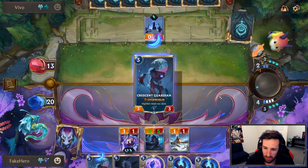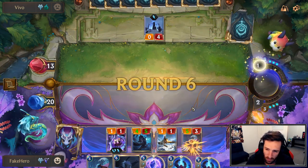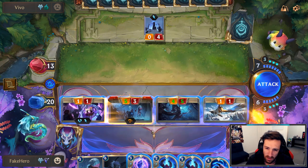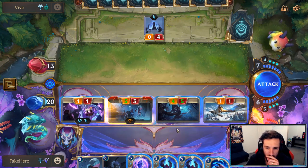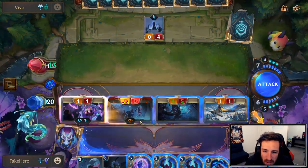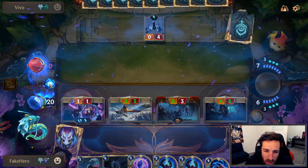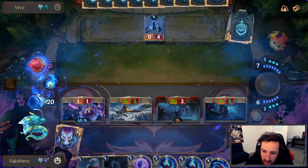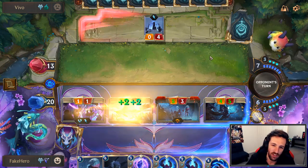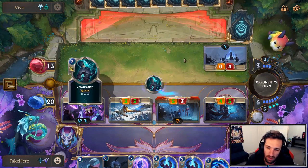Next turn we're going to go for a big play. Should I buff the Crescent Guardian, which he's most likely not going to block? It might not actually be unrealistic to consider buffing the Omenhawk to spread out my threats. He is a deck that runs Icequake, but I do have the answers to Icequake right now — so I'm going to spread out my threats, just to be super annoying. His list is running Vengeance, Ruination, and lots of nonsense.